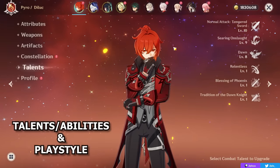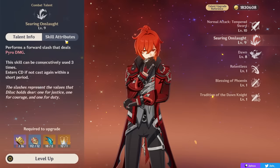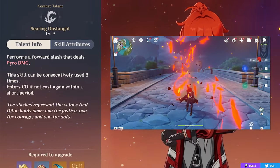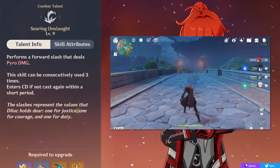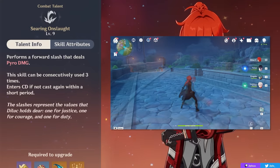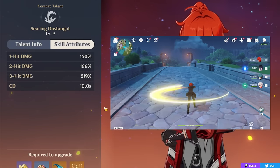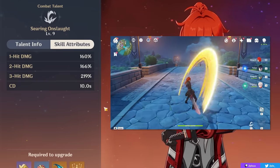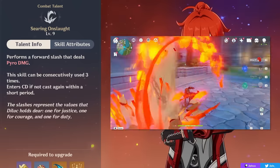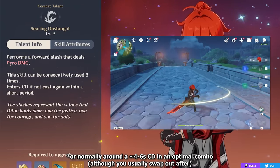Starting things off, what does Diluc actually do? Diluc is a pyro on-field DPS whose abilities are fairly straightforward. His elemental skill has 3 casts — you can use it consecutively 3 times — and each time you use it, it'll do a forward slash of pyro damage. These hits have no internal cooldown on their pyro application, meaning you can apply pyro and vaporize or melt each hit, increasing its damage. You can also space out your skill: each cast has around a 4-second window before it goes on cooldown, letting you weave in normal attacks in between.